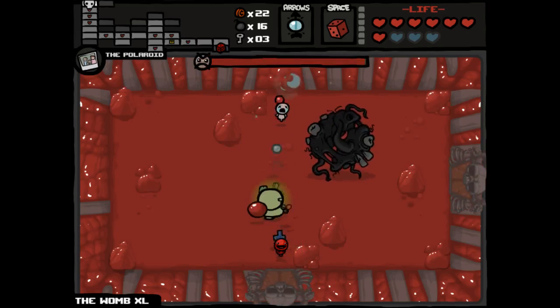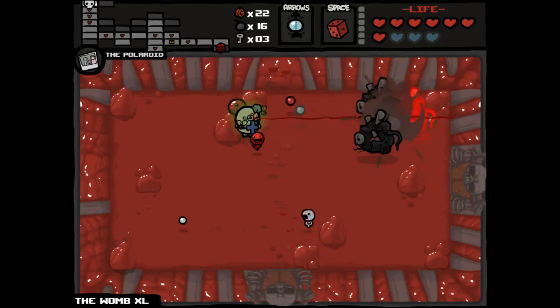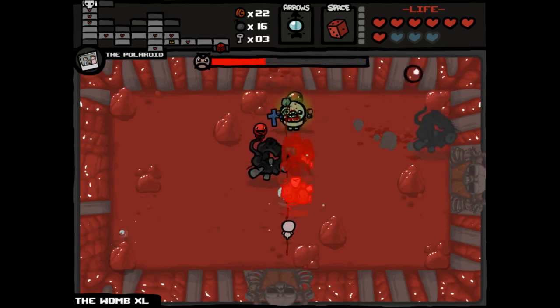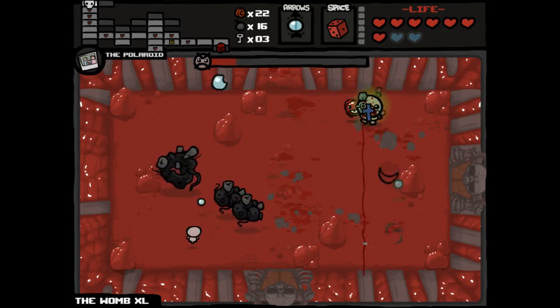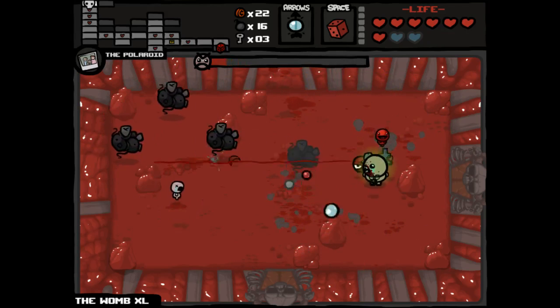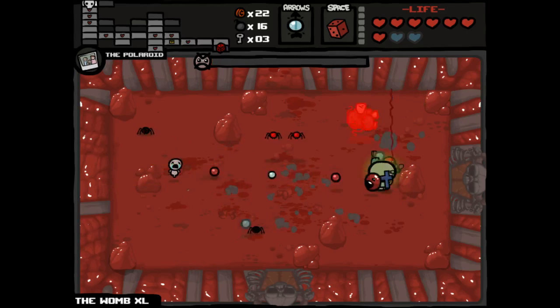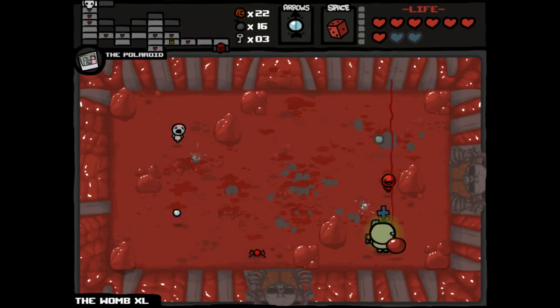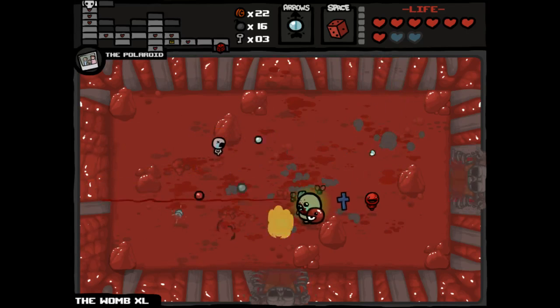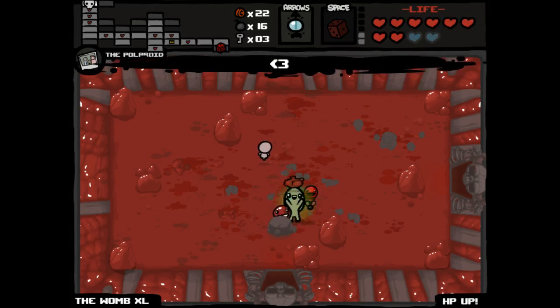This floor went pretty well — we actually gained some extra health. We're fighting Teratoma, which is basically an ideal boss to fight when you have essentially piercing shots and the ability to freeze enemies. That didn't stop me from taking damage, but we should be able to basically shut down anything else that Teratoma is able to do here. The real problem is that the spiders, if they spawn from a frozen Teratoma, don't spawn frozen. We get the Steam Sale, which is the easiest re-roll of all time, into an HP upgrade — very pleased with that.